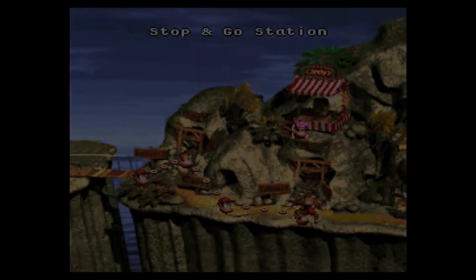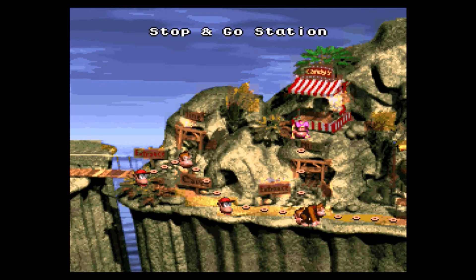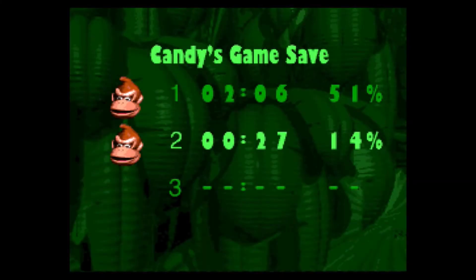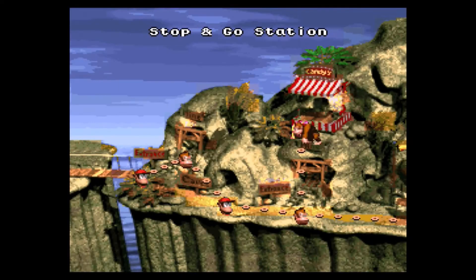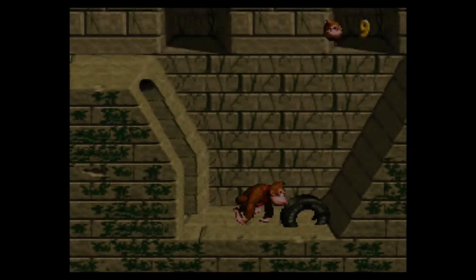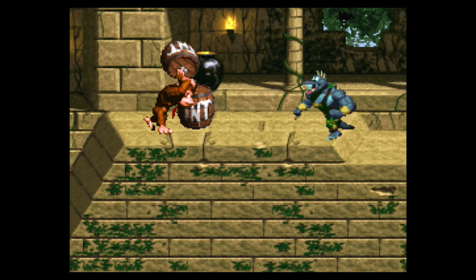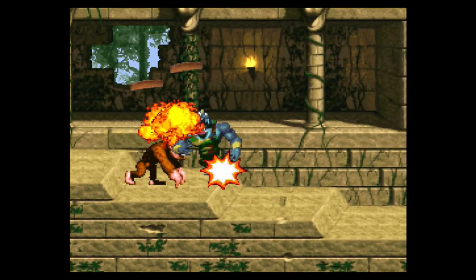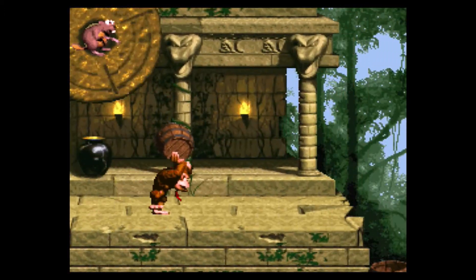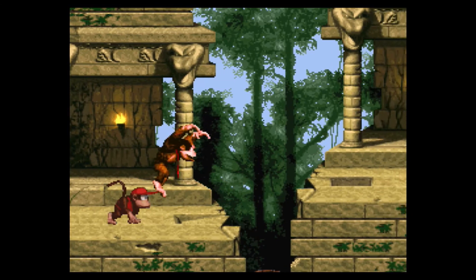If you're playing the original version of Donkey Kong Country, the only way to save is at Candy's save points. Thankfully, the Wii U and Switch versions — and I'm playing the Wii U version — do allow you to save. As for Funky's Flights, that allows you to go back to previous levels and it's pretty good for life farming. Anyway, this is our first temple level: Millstone Mayhem.